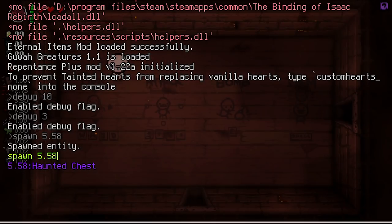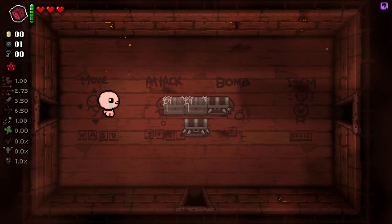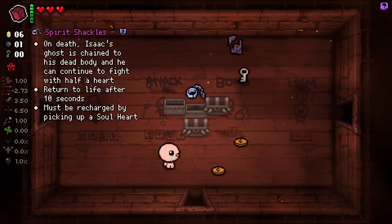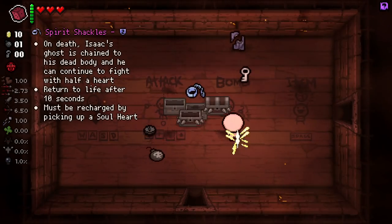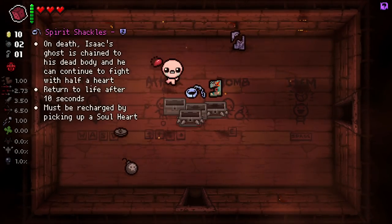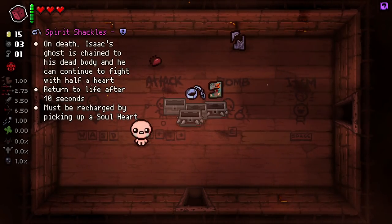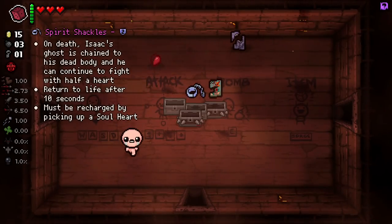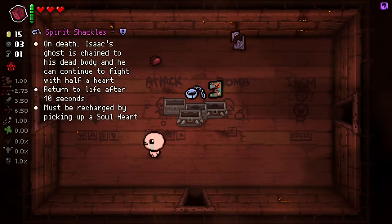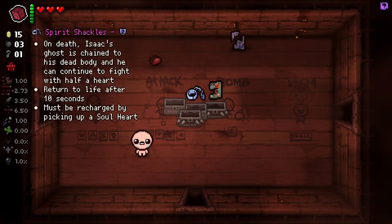Let's just quickly go put these on here and try to show that off. Let's spawn like two of each chest. It's only a 15% chance so there's a chance we won't get an item — but there you go. We got Spirit Shackles from that haunted chest and Curse of the Tower from this chest. As you can see, they now have their own unique loot pools, which I'm very excited about. Obviously the ghost items are going to be all ghost themed and the mimic slash spike chests are all self-damage or on-hit effects.